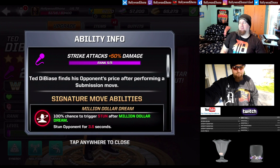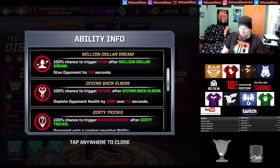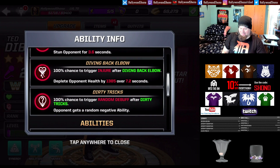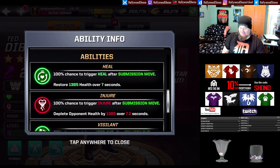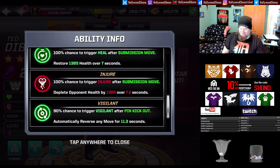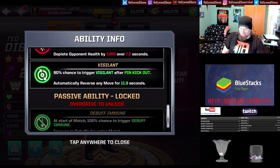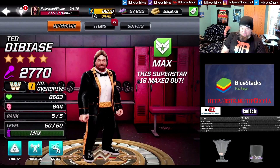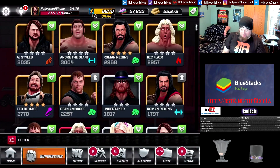Looking at the ability at max rank: Strike Attacks are 50% damage, he's always going to stun after the Million Dollar Dream, always going to deplete the opponent's health by a certain amount, and a random debuff after Dirty Tricks. He also has Heal after Submission Move, Injure after Submission Move, and Vigilant after Pin Kickout. There are some interesting ways to gear up Ted DiBiase.